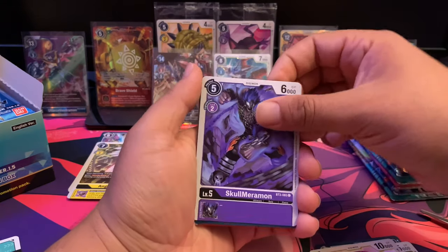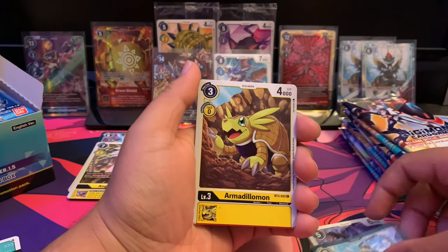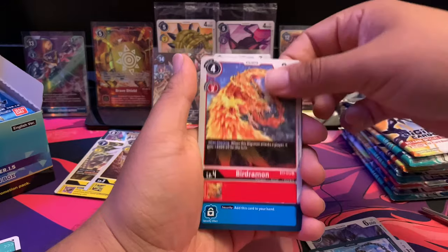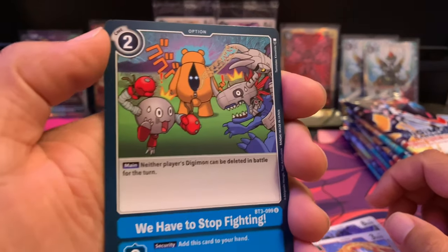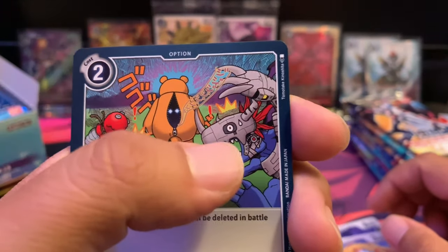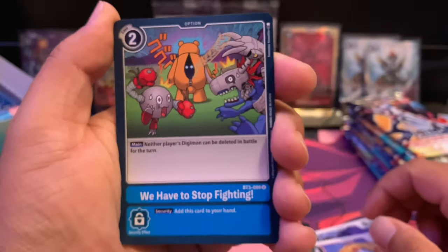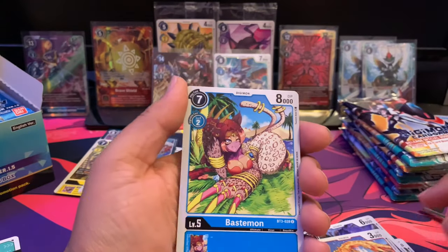Skull Maramon, Arctic Blizzard, Armadillomon — putting that aside because it's from the second season. Oh, here we have 'We Have to Stop Fighting' — it's a card with such a unique art. It's not like it's fantabulous looking — I just love the quirkiness of it. There's a story behind it, you know.